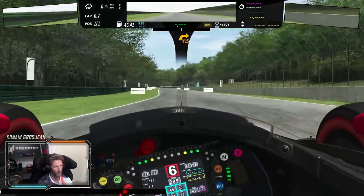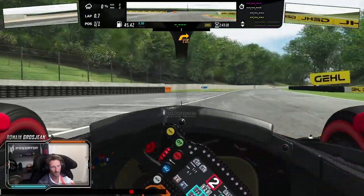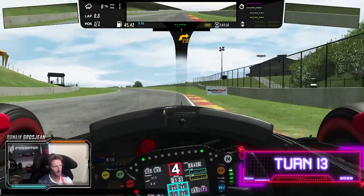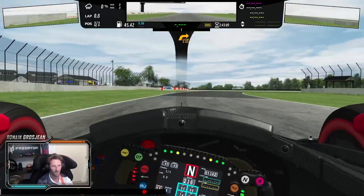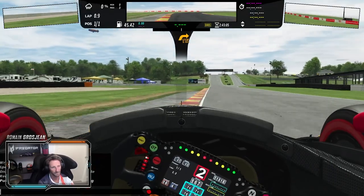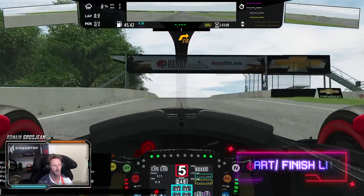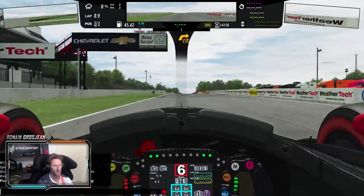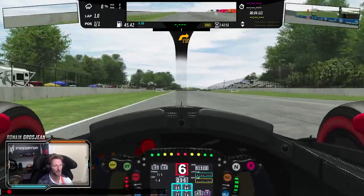Big braking for that tight inside corner. That section is almost flat — you can use some track there. And at the last corner, same thing. You want to make sure to have a good exit here because that's a very long straight line. There's a big uphill, so it's very important to choose your gear ratio the right way. If you upshift through that climb, you're going to lose so much time.